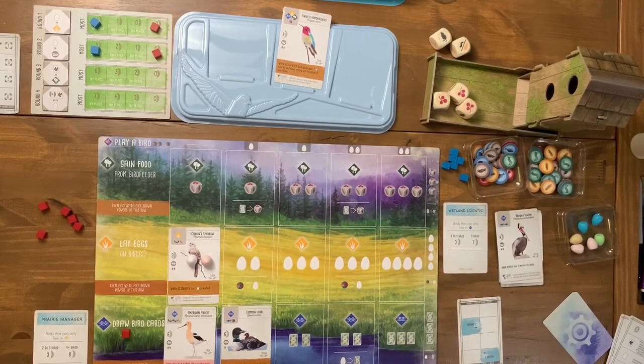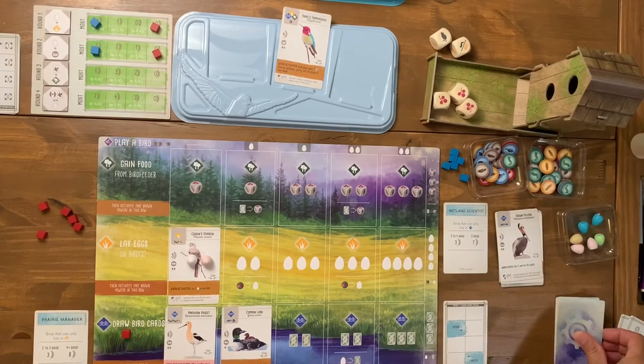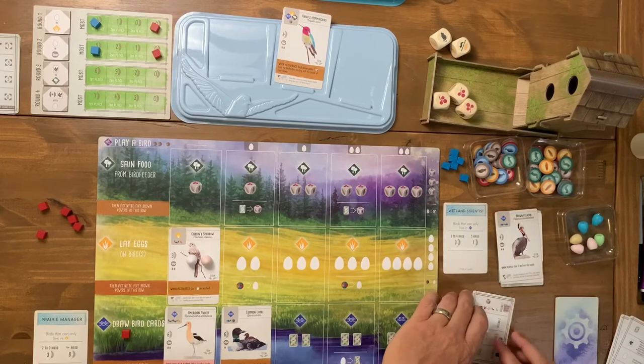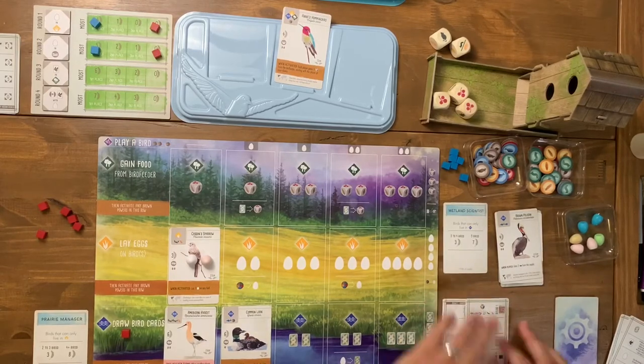I forgot to reset the automa — I need to remove the round two card and shuffle the automa deck. Now we're looking for birds up in the wetlands region and I have a few I could play. I need some berries. We flip the automa deck to round three and his first action gains him two eggs and a cube.